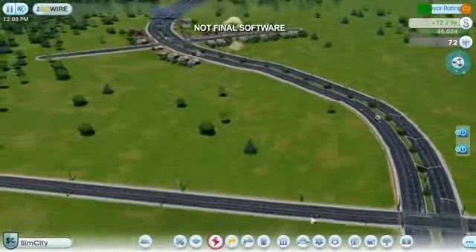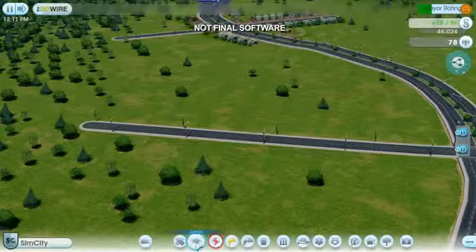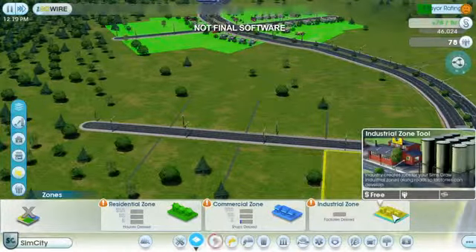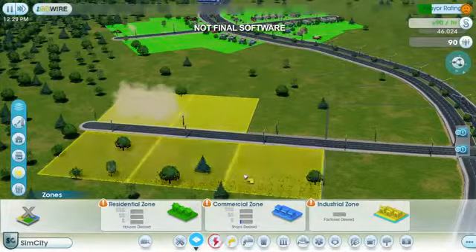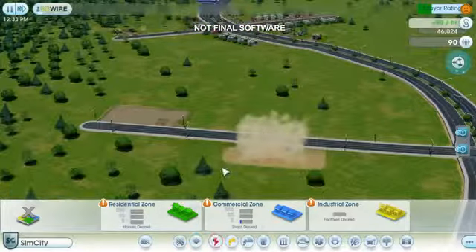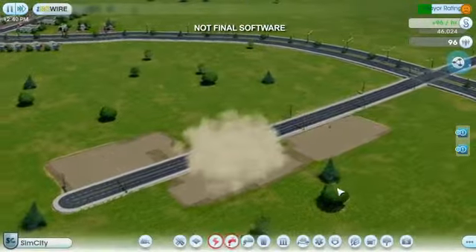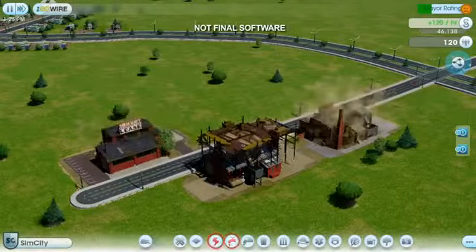All sims need two things: money and happiness. I'll start with the money first. Sims need jobs in order to make money. A simple way to create jobs is to build some factories. Factories also generate tax revenue, which will help me pay my city's bills. I zone for industrial just like I did for residential. I'm only going to zone a small area here because I don't want too many factories — they're pretty dirty and they won't help me attract tourists.